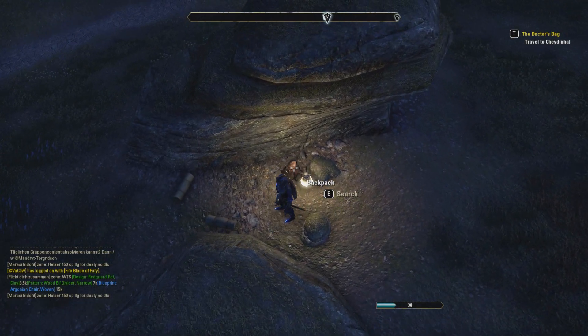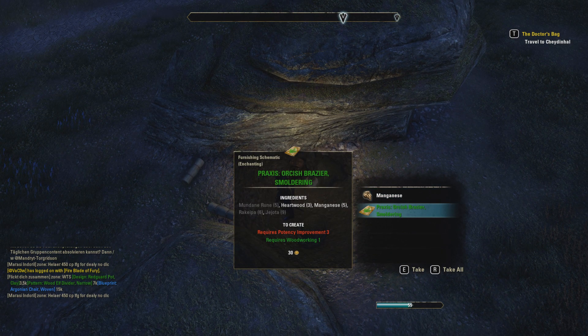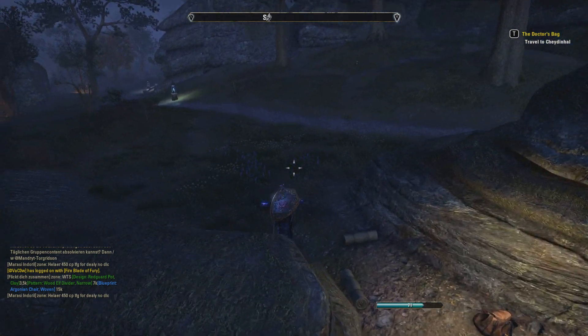Here's a backpack I found in the wilderness, and when I searched it, there's an Orcish Brazier diagram. So as you can also see, you can easily find crafting diagrams throughout the world — you just have to keep searching.